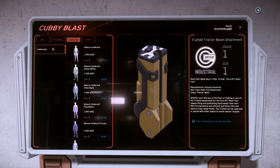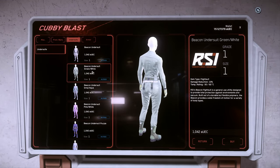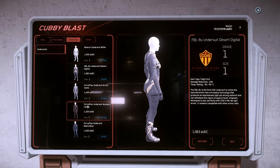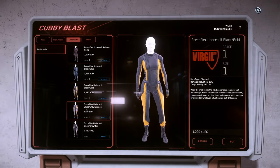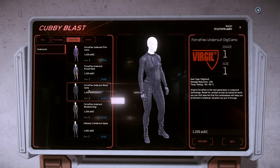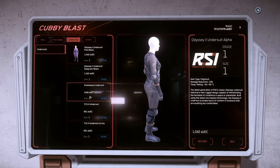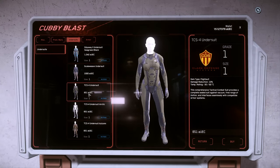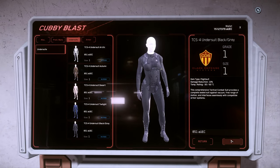Now let's transition back to gear and talk about undersuits. An undersuit is something you need to wear — think of it as a sealed, pressurized space suit from the neck down. These come in a variety of different colors and are what you'd consider a one-size-fits-all. There isn't a distinction between heavy, medium, and light — it's just an undersuit, so really it's just aesthetic. Do you like the color or the pattern? Some are cheaper than others. This default suit costs 1,000 alpha UEC. I typically prefer TCS suits in straight black or gray because it goes with everything.